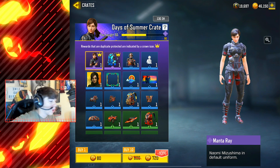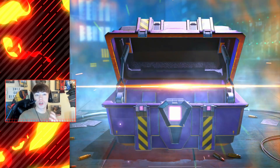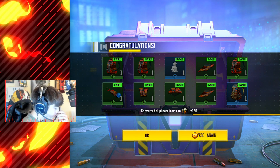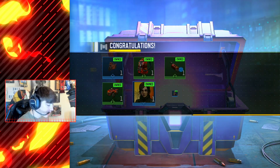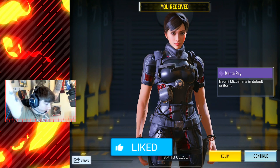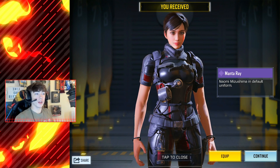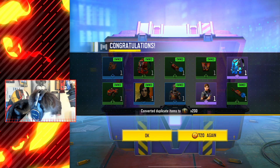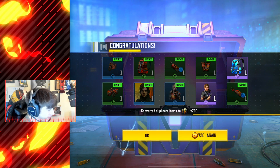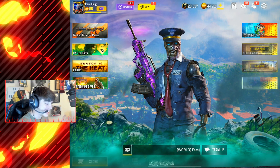We've already bought 50 crates, so we'll open up 40 and try to get that dupe. I'm pretty sure it's a duplicate-free crate. Let's go ahead and spin some COD Points, courtesy of Call of Duty Mobile as always. Wow, that first crate was terrible. Come on — yes! Wow, that's huge! The Manta Ray skin is now unlocked and I am ready. Oh dude, I just got the backpack and the skin. I'll take it!